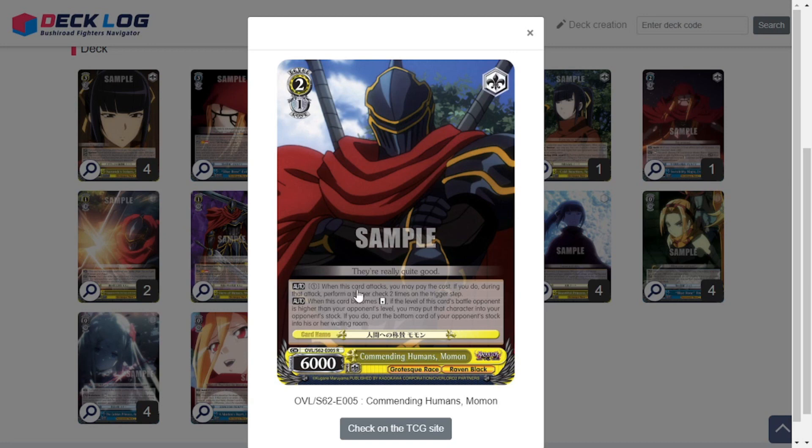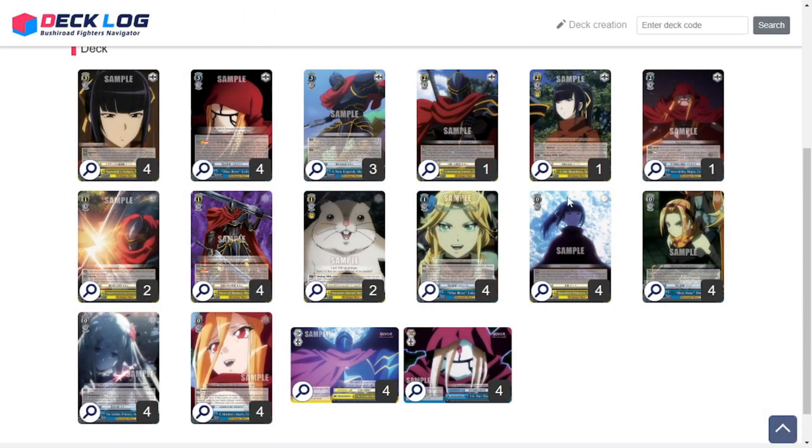That's it for the level threes. Getting into level twos, first we have Commending Humans Mamon. Its first effect is a twin drive — pay one stock to trigger check twice, which I don't use much. When this card becomes reversed, it has anti-change: if the battle opponent is a higher level than your opponent's level, you can put that character into your opponent's stock, and your opponent puts the bottom card of their stock into the waiting room. Really good for anti-change bombing.